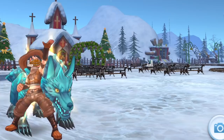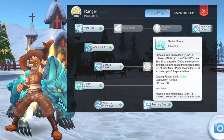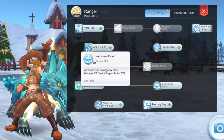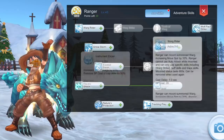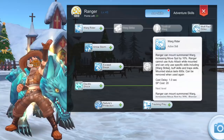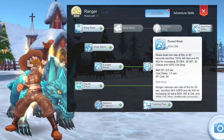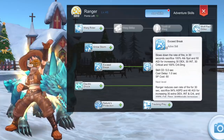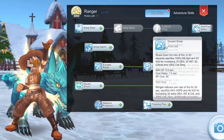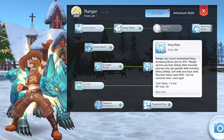Lastly, for the ranger third job skills, prioritize the following: level 5 Electric Shock which deals wind damage to a single target, level 10 Instrument Expert for higher trap damage and to reduce the SP cost of trap skills, level 1 Work Rider to be able to use buff and trap skills while mounted on your wolf, and level 10 Exceed Break which increases DEX and INT by 30. You don't need to max out Exceed Break beyond level 10 since there are no additional stats. Finally, max out Electric Shock to level 15 and Work Rider to level 3.